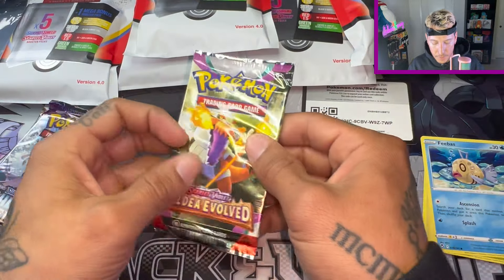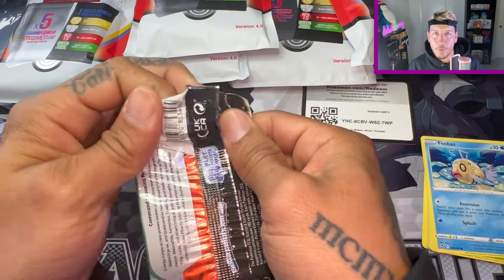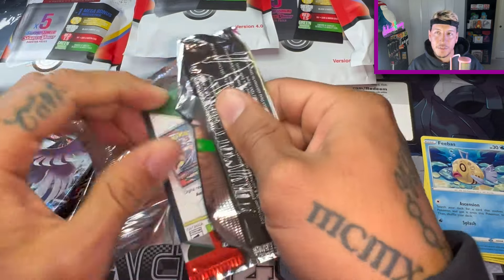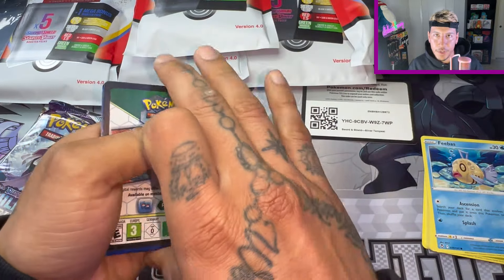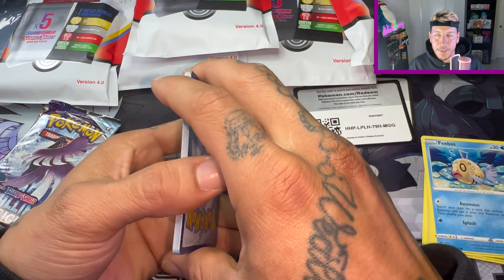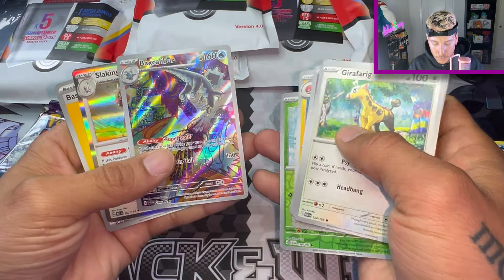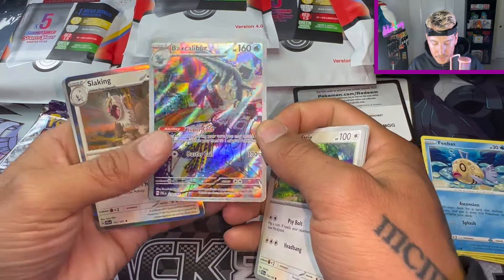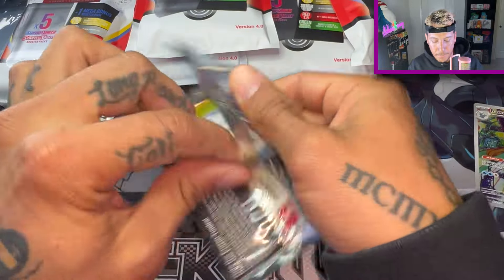Nothing with the first one — Evolving Skies, Lost Origin, Paldea Evolved. Yeah, I was super bummed out. I bought four and was kind of expecting something more than just a green — not a gold, but maybe a red. Ooh, we have a Baxcalibur — our first mini pull! Chilling Rain next.